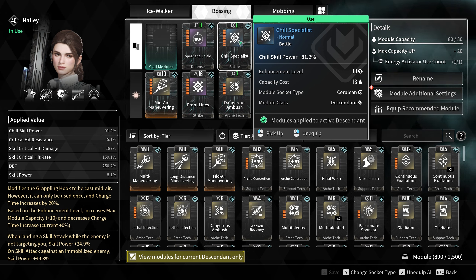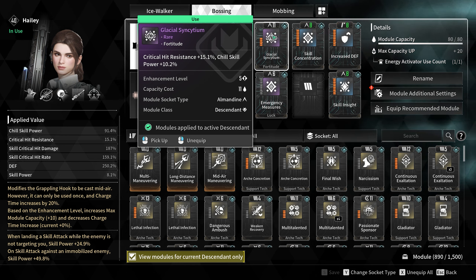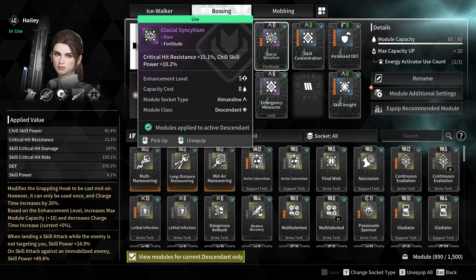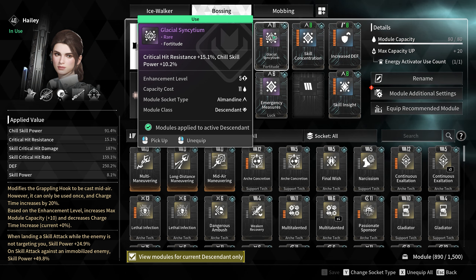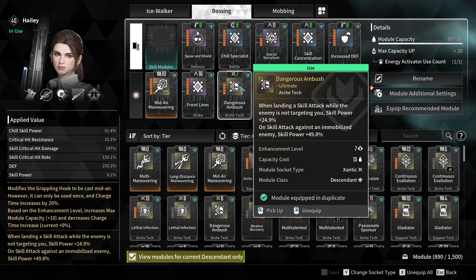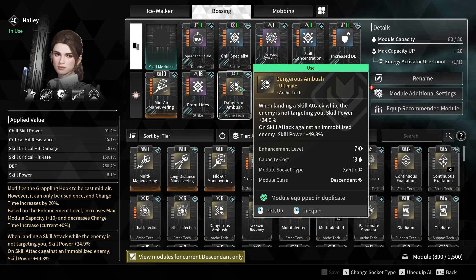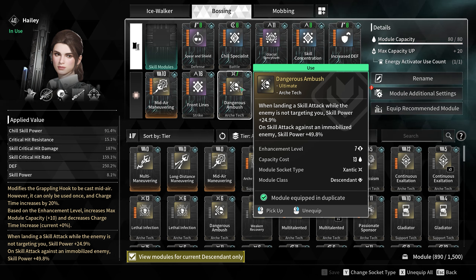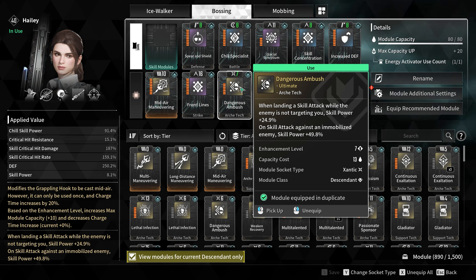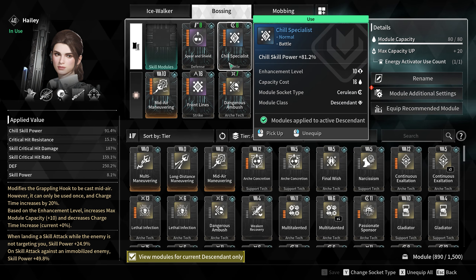On top of that we also have Glacial Synxium, which gives an additional chill skill power of 10.2%, filtering nicely into all of our modifiers. These three together are your general skill power mods. We also have one more mod — Dangerous Ambush — which gives 24.9% skill power when the enemy is not targeting us, and an additional 49.8% skill power if the enemy is knocked down or stumbled. That feeds back into every single one of these modifiers. Absolutely huge.